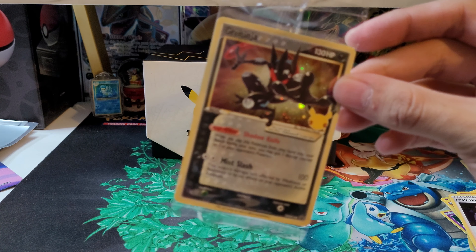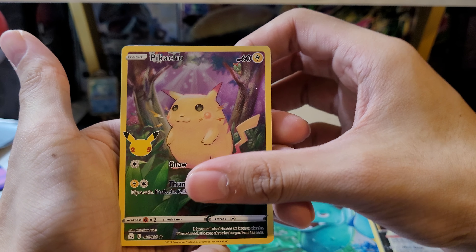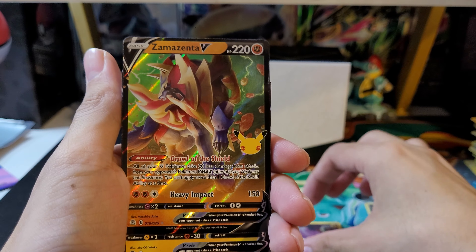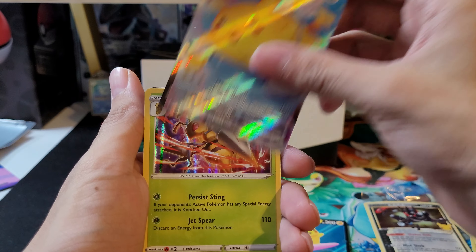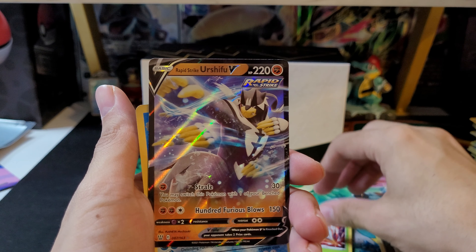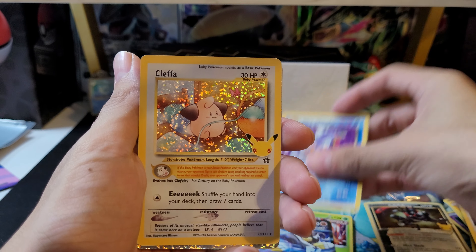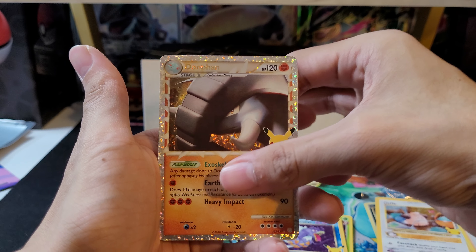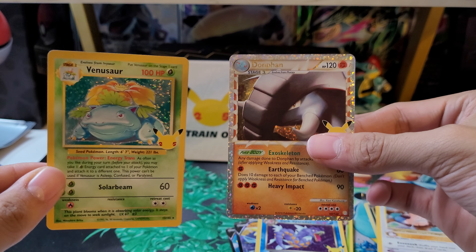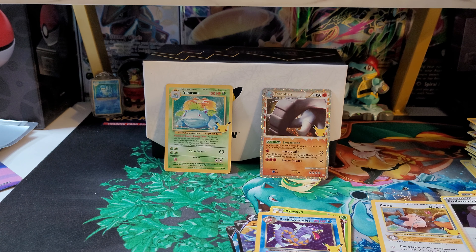Alright, and we're back. We have the Greninja Star promo — can't get enough of these. We have a base set Pikachu Full Art times two, Zamazenta V, Flying Pikachu V and Surfing Pikachu V, and the VMAX we got was Flying Pikachu VMAX. From the regular set we got Bijou and Urshifu V. From the special set: Dark Gyarados, Cleffa, and Donphan Prime — which is a new pull for me. Another new pull is Venusaur from the base set. Really happy with the Elite Trainer Box and some new hits. If you guys like the video, hit that like button, subscribe for more, and I'll see you guys in the next one. Take care, bye.